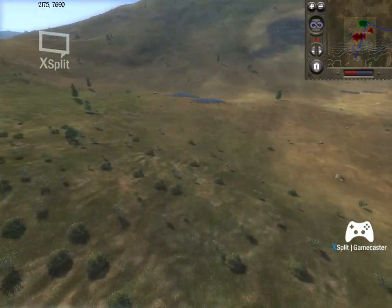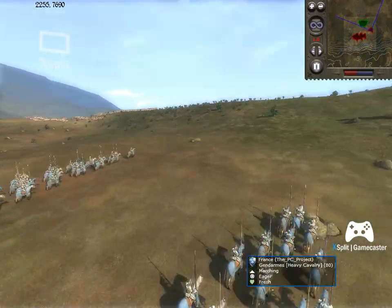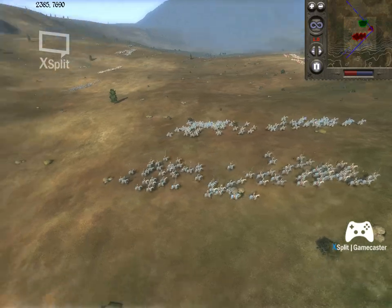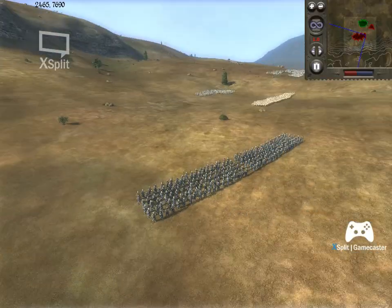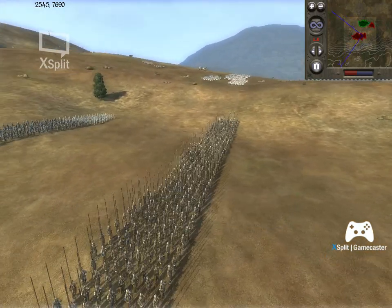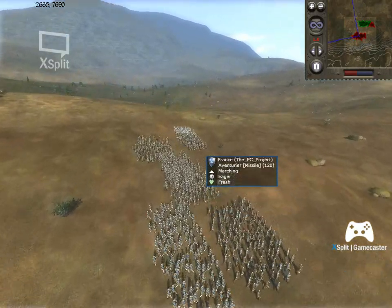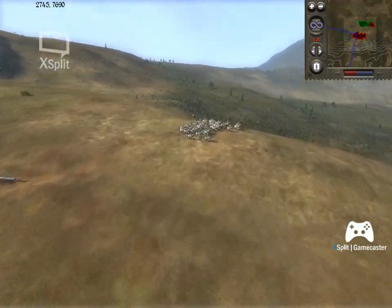For some reason my opponent only brought two units of gendarmes, which are kind of overpriced for what you get - especially given that they don't have shields, so in prolonged melee or against archer fire they will suffer. Moving through his army: he has dismounted noble knights, pretty solid strike infantry, a good deal of pike militia, and dismounted feudal knights.